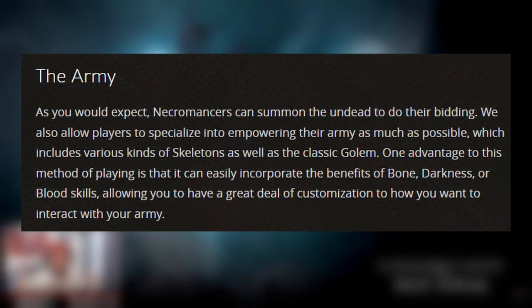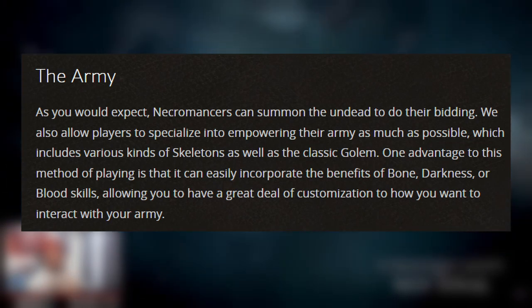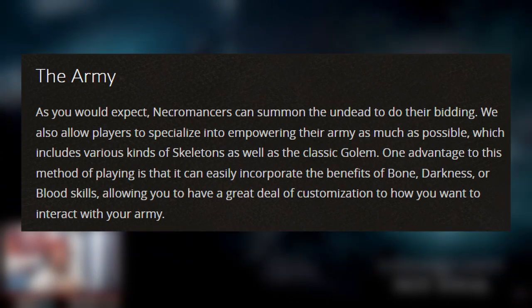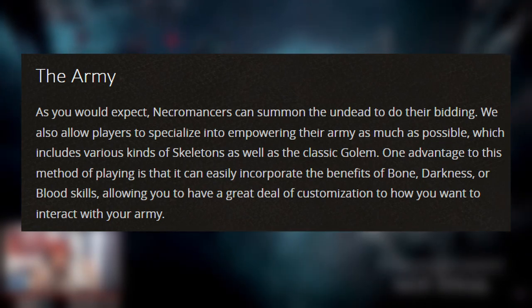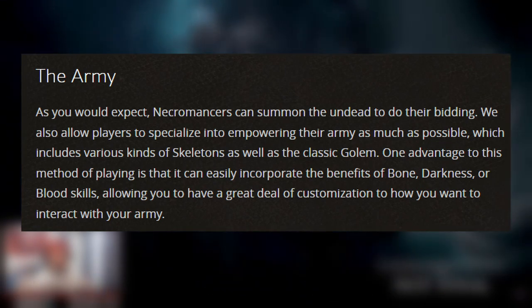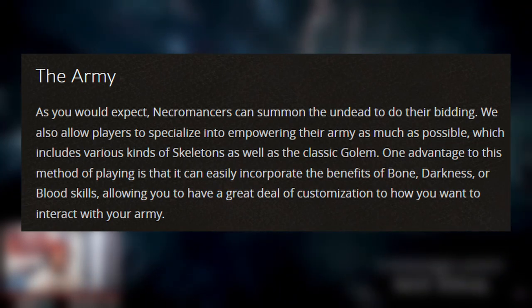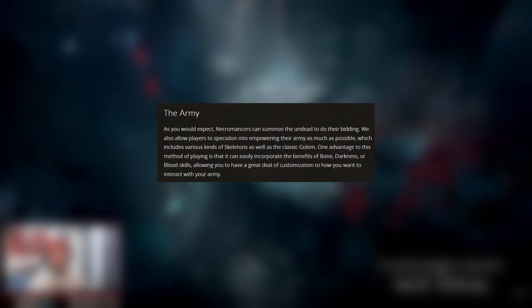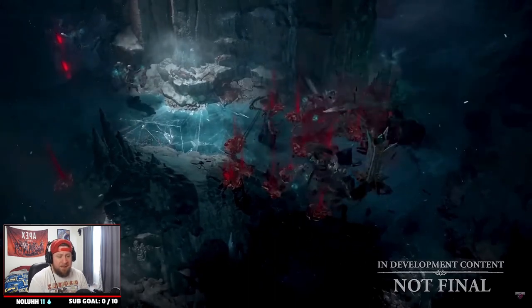The last play style is Army. As expected, the Necromancer gets undead minions including classic skeletons and golems, among other minions we may not have seen yet. One of the great things about the Army play style is that you can incorporate benefits from all three other skill sets — Bone, Darkness, and Blood — giving you a wide variety of options. It's a classic build for the Necromancer dating all the way back to Diablo 2.